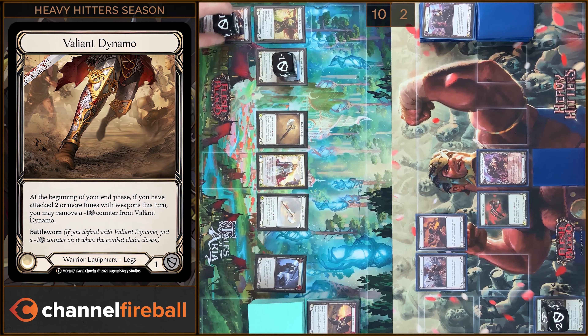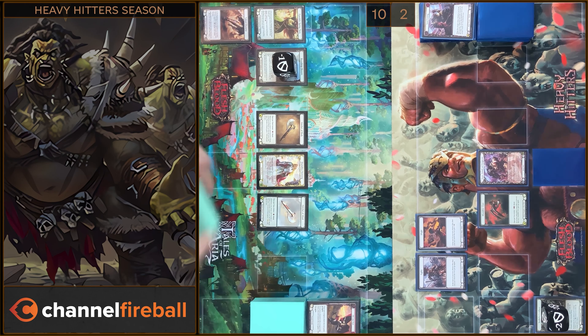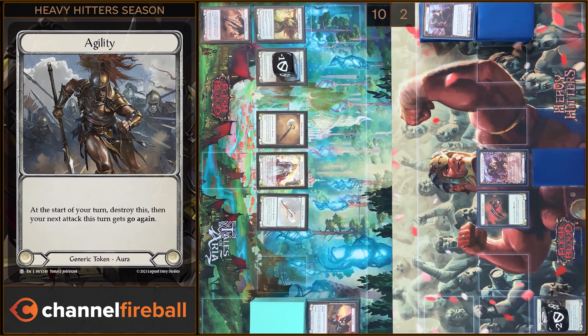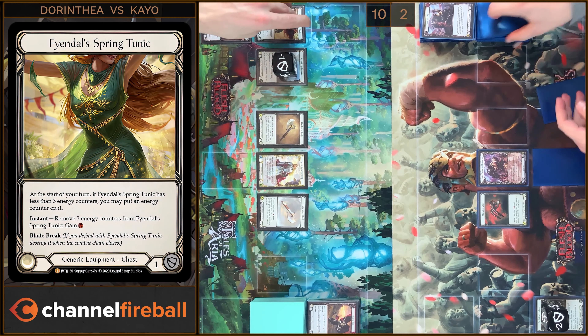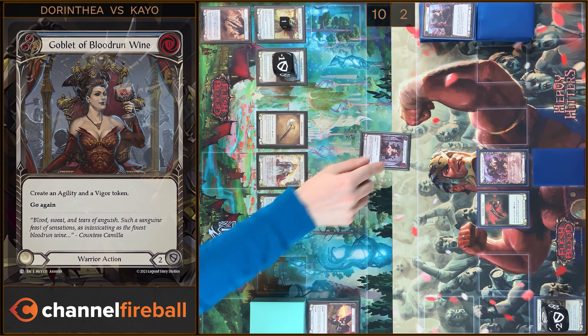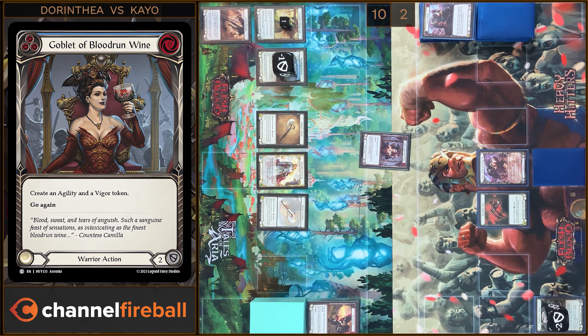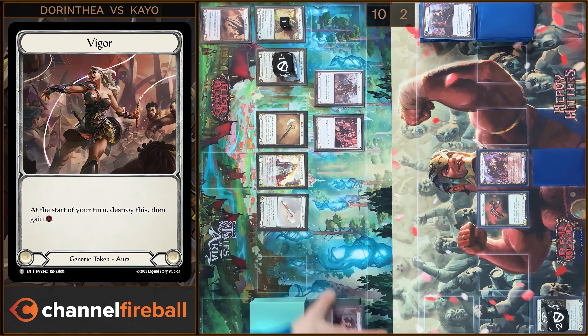In the beginning of my end phase I'm gonna remove a counter from Violent Dynamo. Unfortunately I need to destroy tokens — that's all. I will start with Tunic and play Goblet of Blue-Dram Wine — I'm gonna create an Agility token and a Uyghur token. Let's close this section.